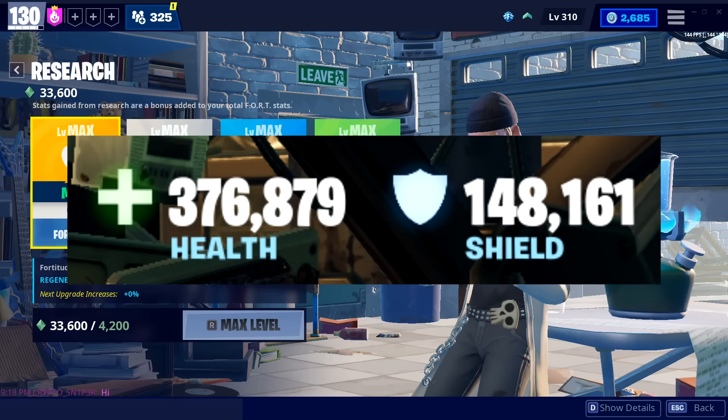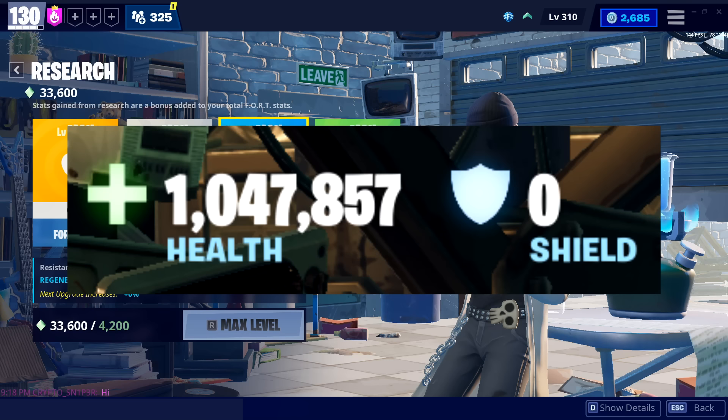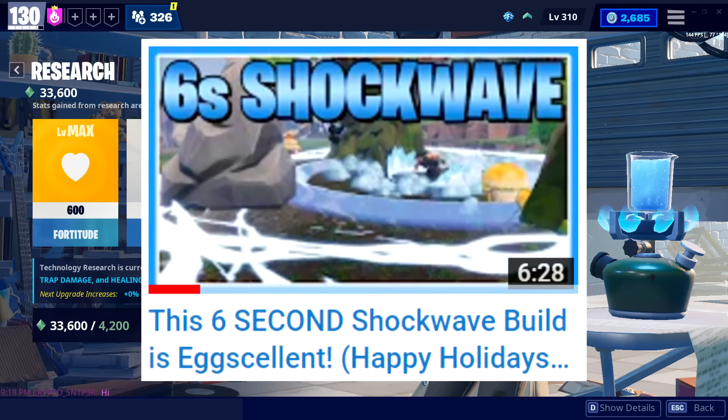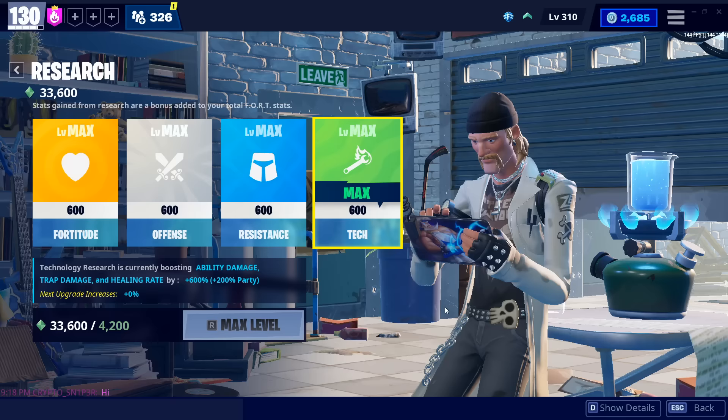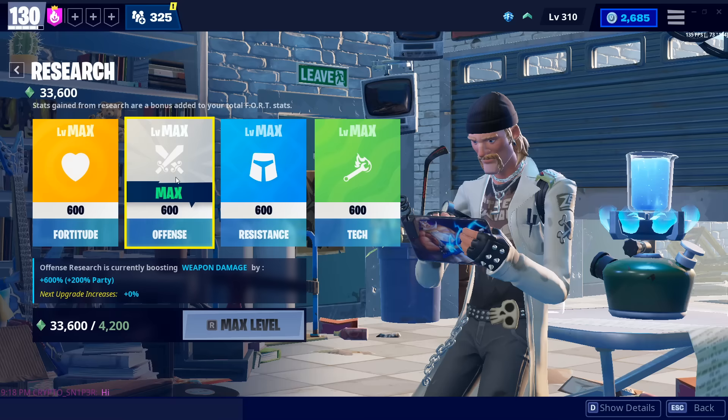Health is literally just that green number in every single mission. Weapon damage is self-explanatory. Resistance is your shield, which is interesting because if you play with Blast in the past, this is completely useless as you won't have a shield. So if you're somebody who has that team perk and uses it regularly, you can maybe prioritize this a little less. Tech will be your ability damage from your heroes — if you're using Shockwave, Minigun, Dragon Slash, Seismic Smash, Kunai, anything like that, all of them will be ability damage. And then of course trap damage and your healing rate, which is not that big of a deal, but it is very nice to have.